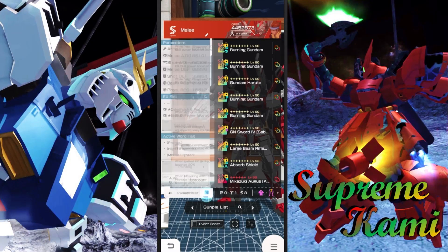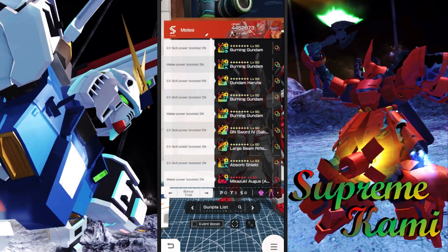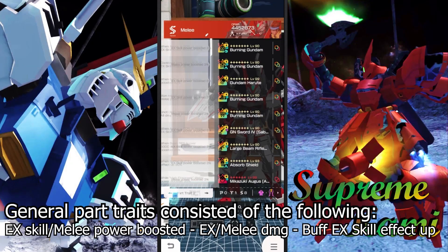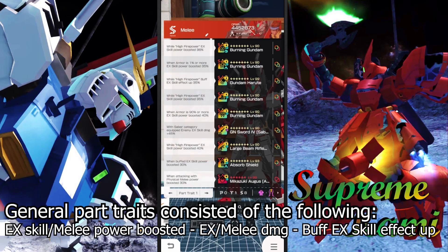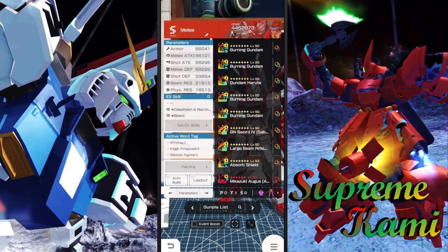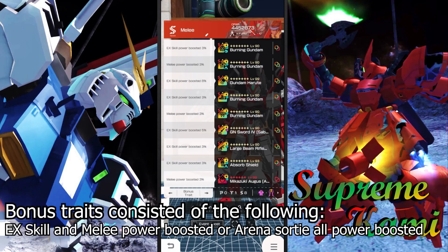Whatever parts I have for machine-based builds I pretty much supply into my melee build. As for the nitty-gritty, I have pretty much the max heart rate possible with the regular ex skill power boost and melee power boost. Building block number one is your ex skill power boosted slash melee power. Number two is the damage trait. Number three is the buff traits. And number four is the bonus traits.